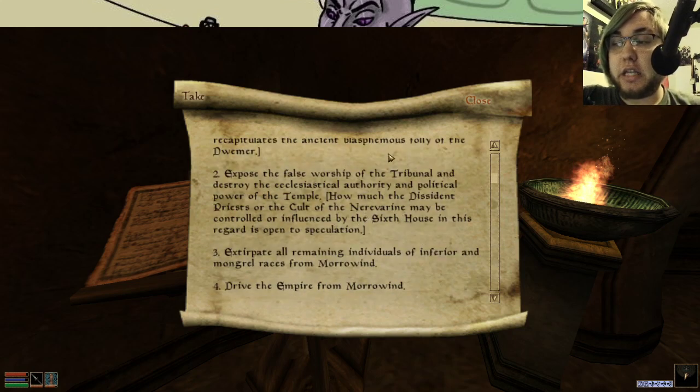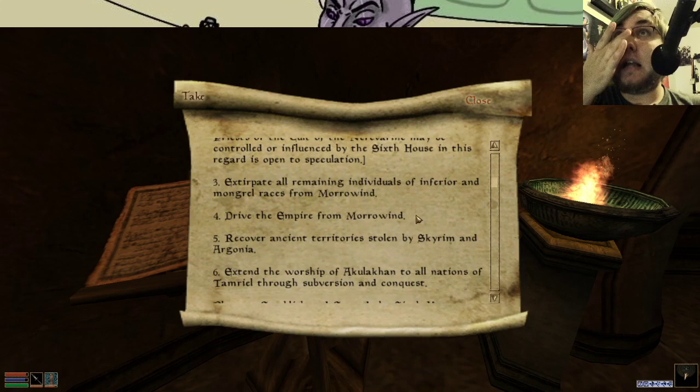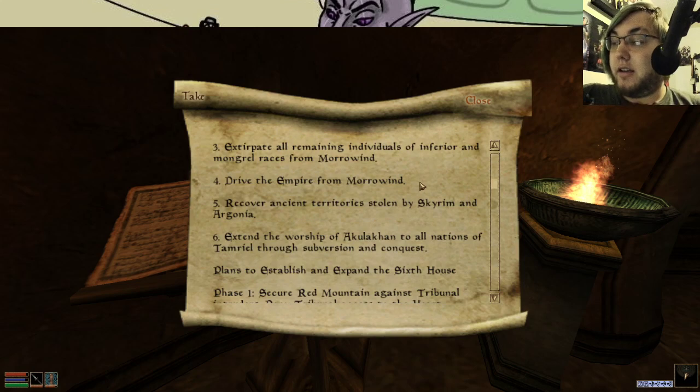Expose the false worship of the Tribunal and destroy the ecclesiastic order and political power of the temple. How much the Dissident Priests of the Nerevarine may be controlled or influenced by the Sixth House is open to speculation. Extirpate all remaining individuals of inferior and mongrel races from Morrowind. Jesus. This is one of the problems with Dagoth Ur — even if I agree with what he says to a point, he is violently racist and jingoistic and patriotic.